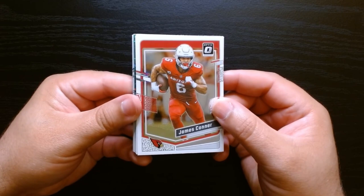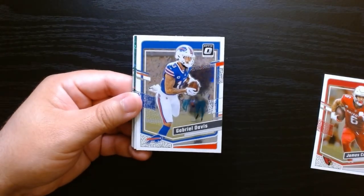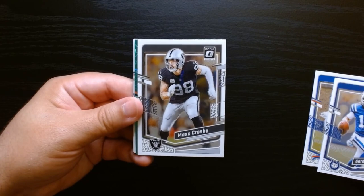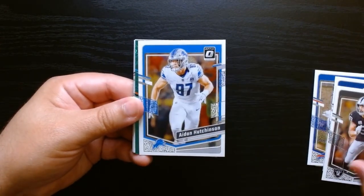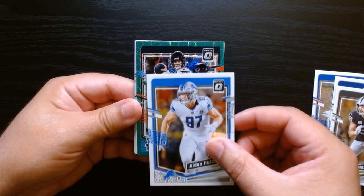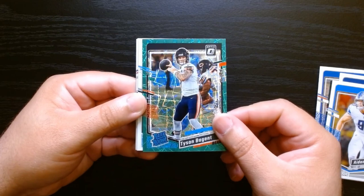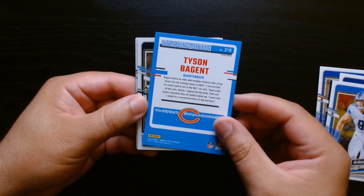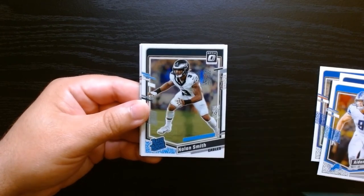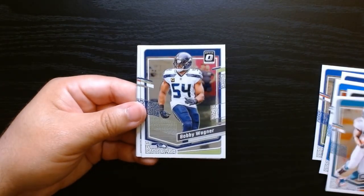Okay, so in these we can get green velocity rated rookies, which I think we have one right there. Let's see if it's someone that we want — Gardner Minshew, Crosby, Hutchinson. They're all rated rookies so let's see who it is — Tyson Badgeant, the backup quarterback. Green velocity — hey, at least we got one. I don't think there's one in every pack. Nolan Smith, and there we go with the rest of the base.